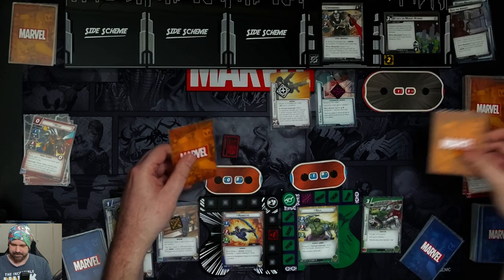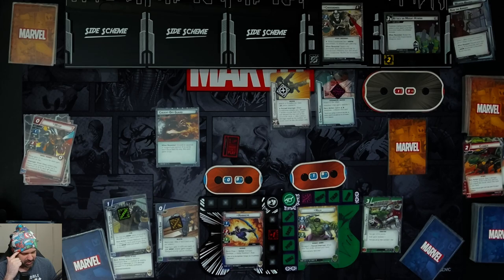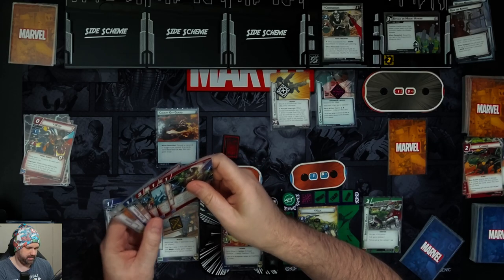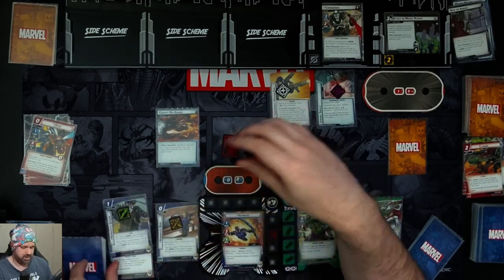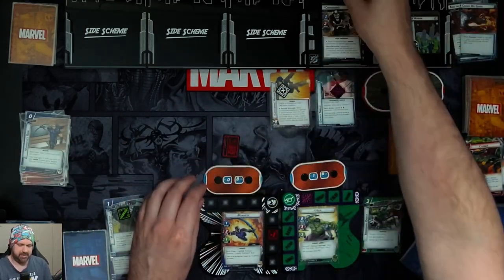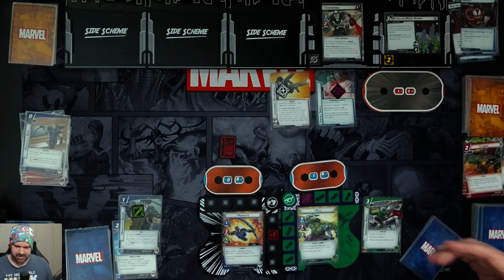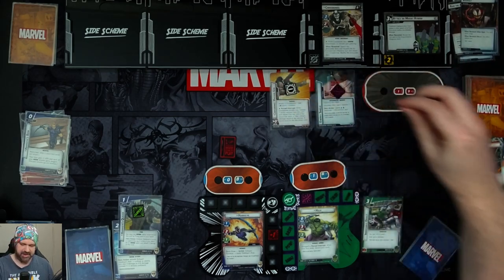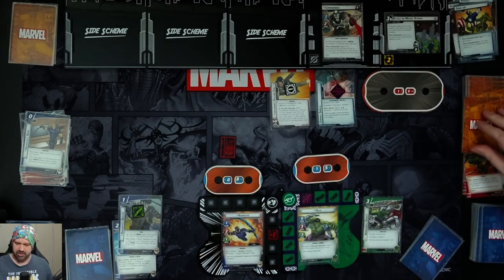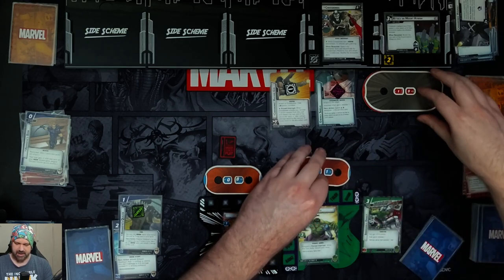We get our encounter cards. Caught Off Guard makes us discard an upgrade or support we control — we discard our Bow since we can get that back easily. Then the villain attacks Hulk again: Machine Gun for one, then attacks for two plus two so four more damage. Hulk retaliates for one.